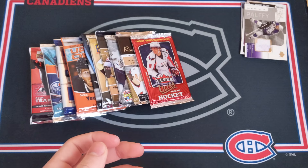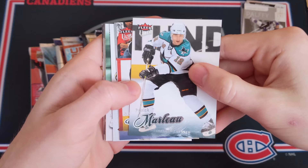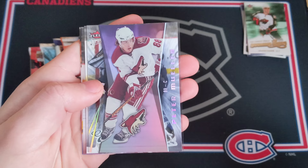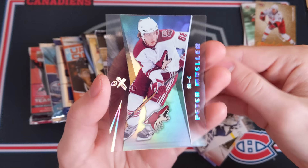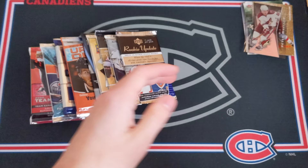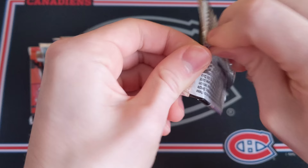Now Fleer Ultra 08-09 - I think they stopped the series after 09-10 and brought it back for 14-15. We've got Patty Marleau, R.J. Umberger, Jean-Sébastien Giguère, a Scoring Kings insert of Marian Hossa, Rod Brind'Amour gold medallion, and a beautiful EX card of Peter Mueller for the Phoenix Coyotes - these fall one in eight packs. Also Dan Ellis, Wojtek Wolski, and Mats Sundin.